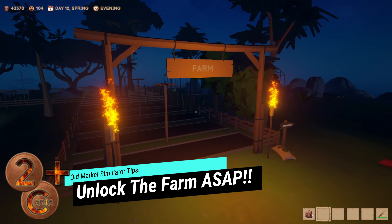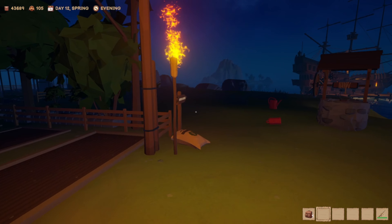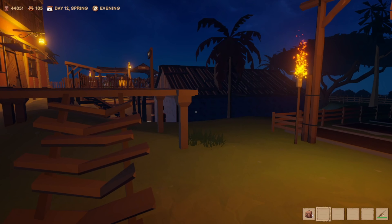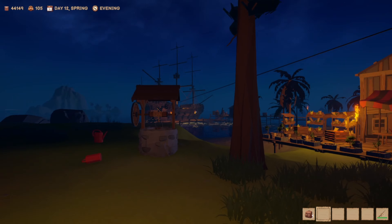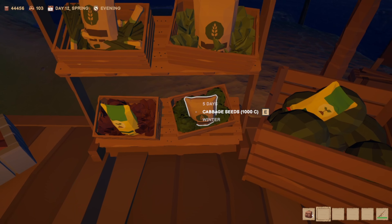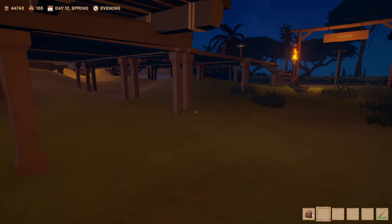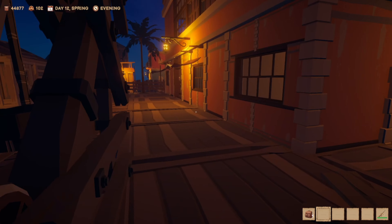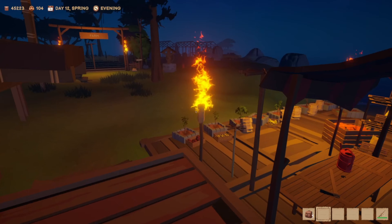Another really important tip: unlock the farm as early as possible. Farming is very lucrative in this game — as opposed to buying product and reselling it for a small profit, everything you grow is essentially pure profit outside of the cost of seeds. A bag of cabbage gives you around 12 seeds for only a thousand, and you get a decent return per head sold, so growing and selling makes a lot more sense than buying and selling.